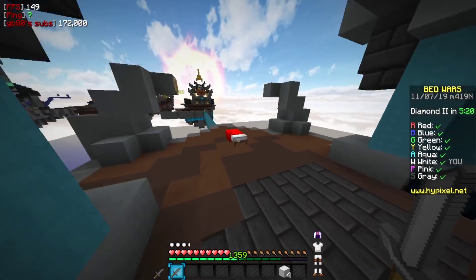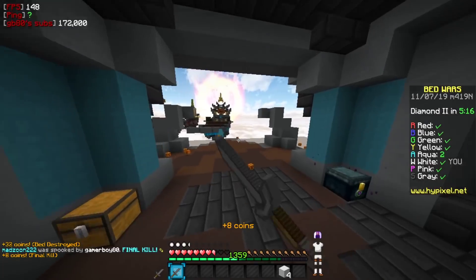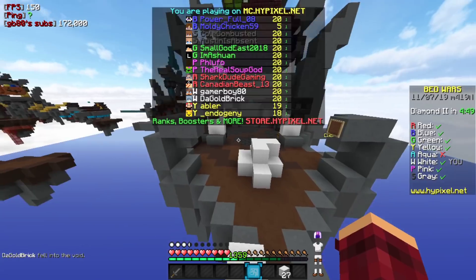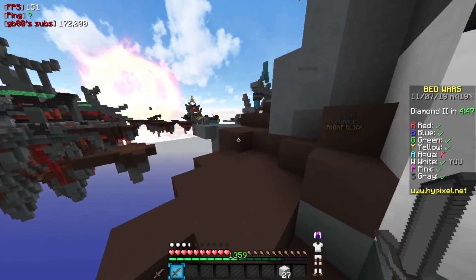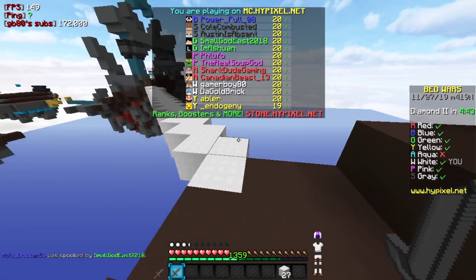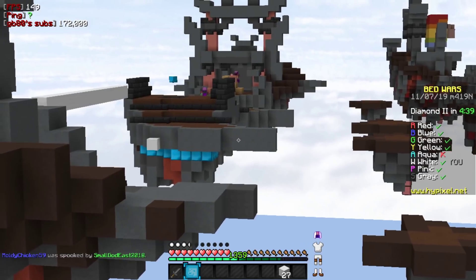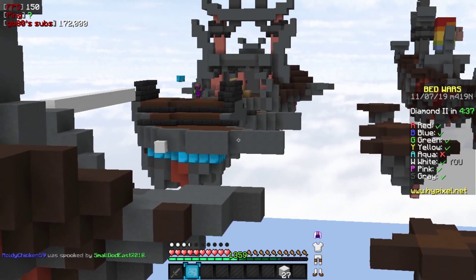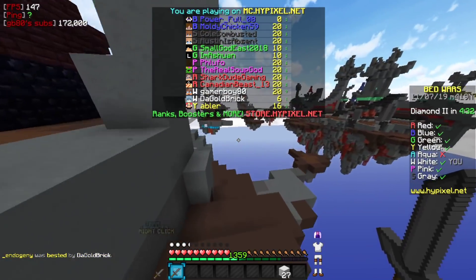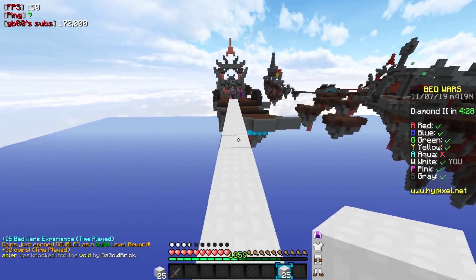I'm just going to run right past this guy. Yellow is coming from aqua — should we deal with them first? I guess. Pink hasn't done anything. I could probably take yellow on my own if you want to go for pink. Oh actually, I might have to. Pink looks angry as well. Let me know how it goes with yellow. I think I should be fine with yellow. I'll start heading to pink and see.